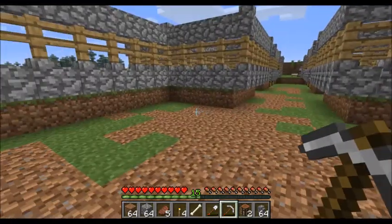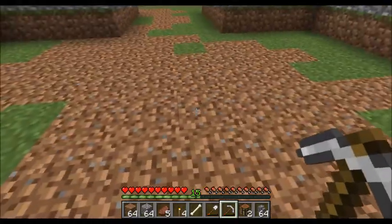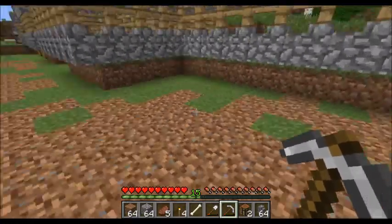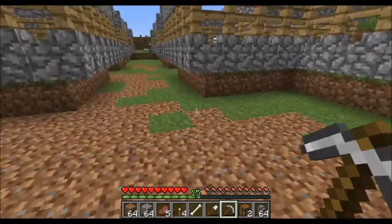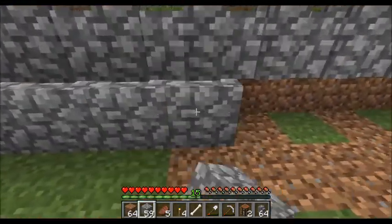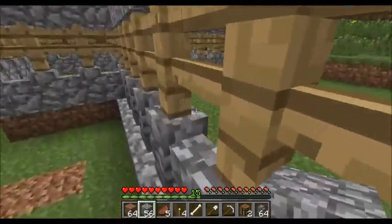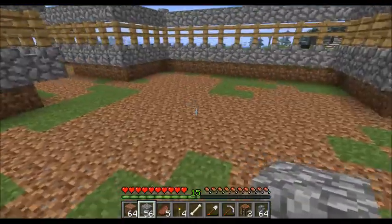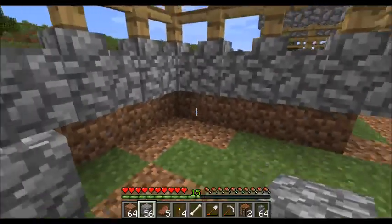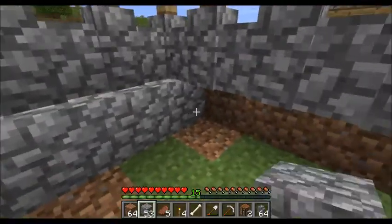Now I dug out the ground — the floors. What I'm pretty much gonna do is stone brick everywhere, except under here I'm just gonna do cobblestone because I think it'll look better from the outside. I might change it later, but that's what I'm gonna do right now.